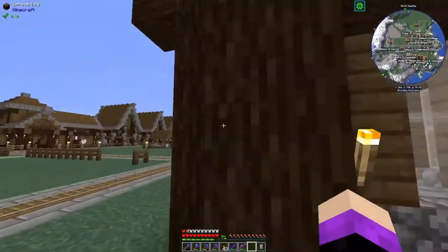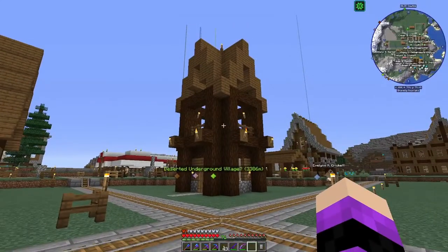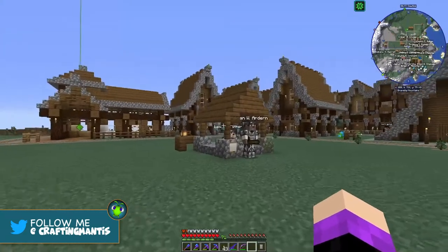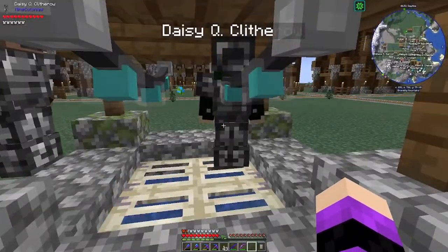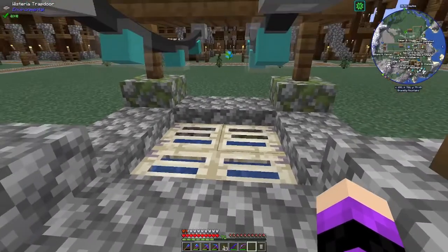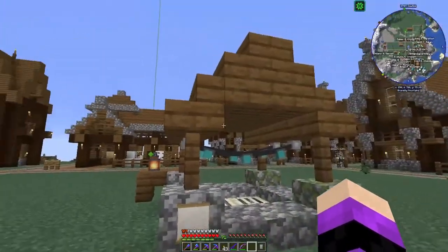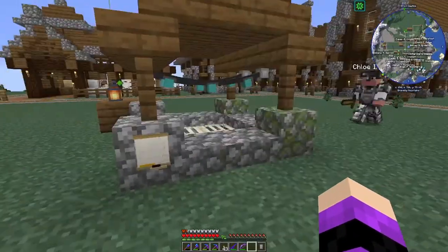I've kept Case busy in between episodes - I had him upgrade two of the towers, so we've got this tower over here and this tower over here which are now level twos. I was hoping I could hire more guards but it's not letting me do that. I put trap doors here for a reason and yet somehow Daisy still got in to go swimming. These guards are gonna drive me nuts!